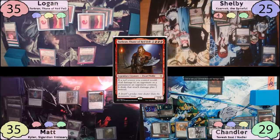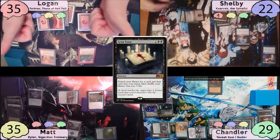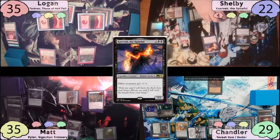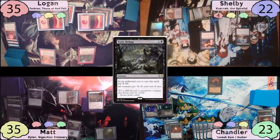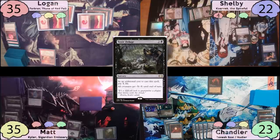Shelby taps for three to cast Grim Tutor, losing three life and finding a card — Cabal Coffers, which he admits he searched for. He plays it as land, activates its ability to float four mana, and casts his commander before passing. Chandler takes four on his upkeep, plays a Snow Swamp, then pays three mana and two life to cast Toxic Deluge with X equal to two. Thanks to Knight of Souls Betrayal and Karabek, this wipes the entire board. Matt responds by sacrificing Ranger Captain of Eos to prevent Chandler from casting any more non-creature spells this turn.